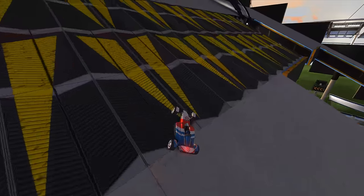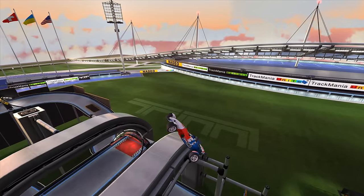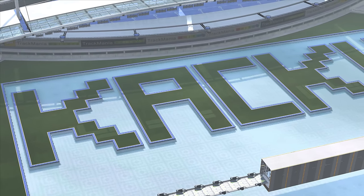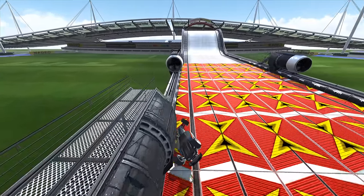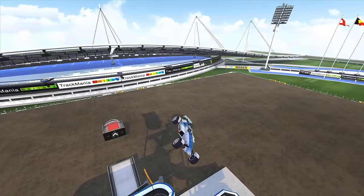There really is no limit to how creative Trackmania players are willing to get to reach success, and new cuts, routes, and strats are found constantly. An excellent example of this can be found on so-called Khaki Tracks. These tracks are specifically designed to showcase game-breaking bugs and tricks, and players have found hundreds of cheeses, cuts, and alternative ways to complete them.